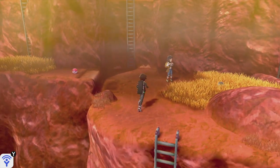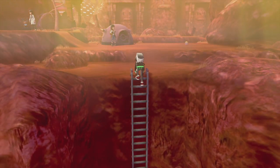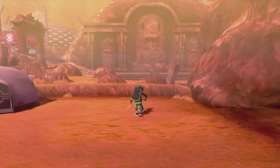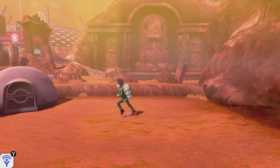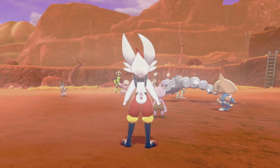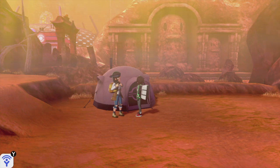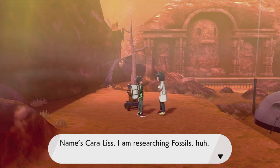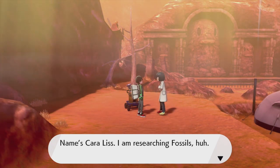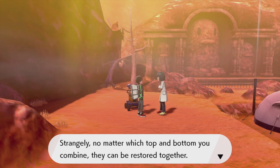We got a ton of split paths with three ladders at the beginning. Let's climb up this ladder - there seems to be a Pokemon Camp and a TM and Diglett sculptures. We got TM15 Dig - you burrow underground and attack the next turn. Let's visit the camp for fast travel. We got this woman over here - her name's Cara Liss. She's researching fossils. Fossils in Galar are broken into top halves and bottom halves.